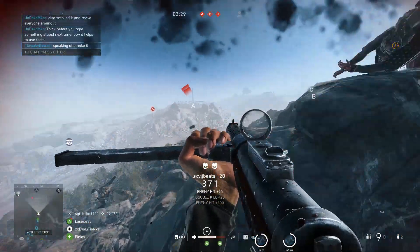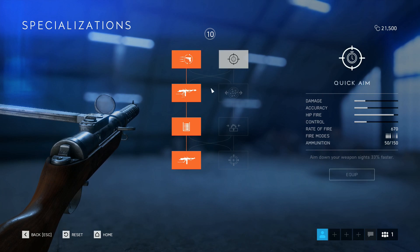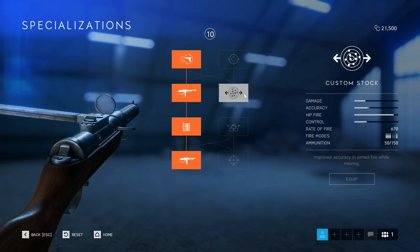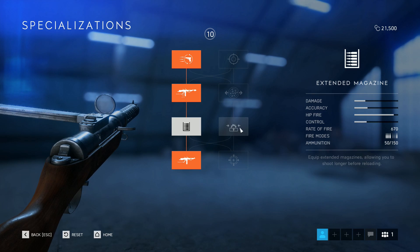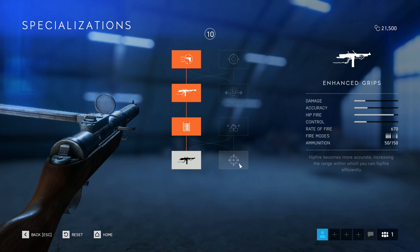Let's head into specializations. As you guys can see I've gone for a completely left-hand side here, and that is for the reasons I just previously mentioned. Being able to stop sprinting and shoot sooner is absolutely amazing on this weapon. Having that hip-fire accuracy and reduced penalty for hip-firing longer is also amazing, and I've also put extended mags on as well.